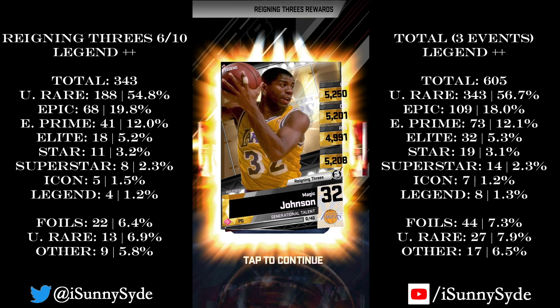Comparing these pull rates to the first three Legend-plus-plus events, the percentages are really similar — not much difference between any of them. Icon and Legend stay around 1%, so roughly one out of every 90 resets you'll get a Legend or Icon. Foil sits between 7 and 8%, which is terrible. Really happy about the Legends, not so happy about all the support cards. For the next event, King of the Court, I'm praying they put in a small forward to complete the five-card lineup.